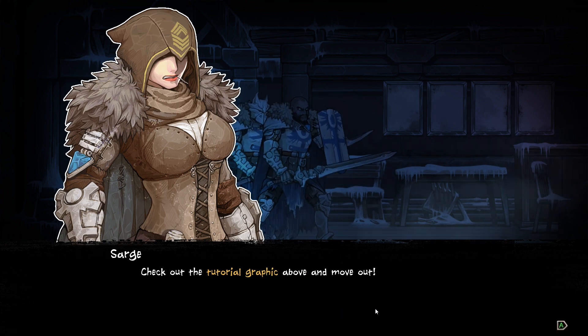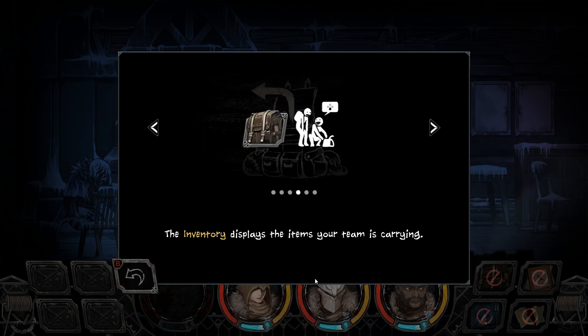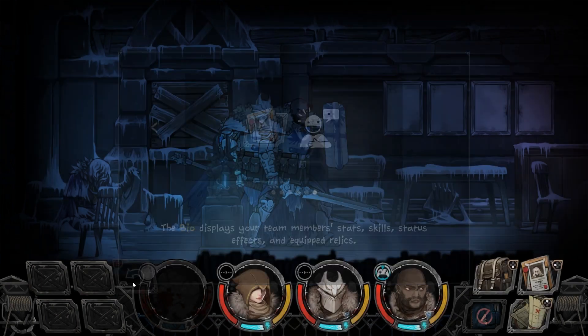Check out the tutorial graphic above and move out. Your character can move left and right on the field. The command box in the bottom left corner displays your interactive options with the environment. The command box on the bottom right displays inventory, bio codex, and map options. The inventory displays the items your team is carrying. Map displays your current location, destination, and field encounters. Bio displays your team members' stats, skills, status effects, and equipped relics.